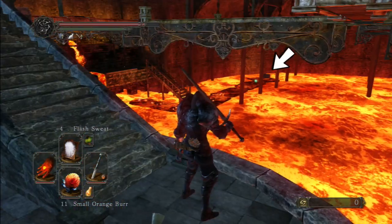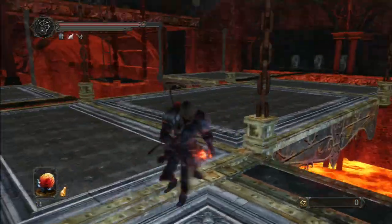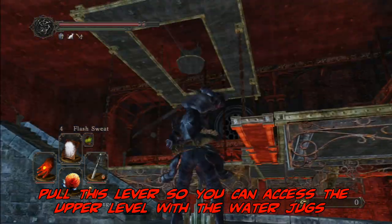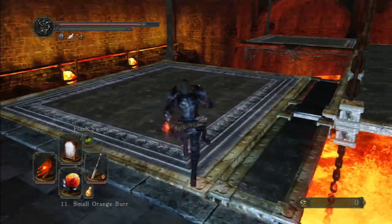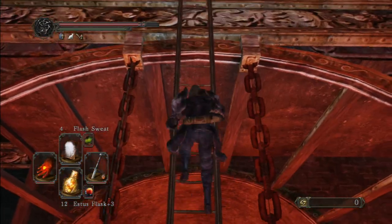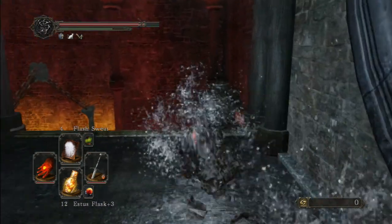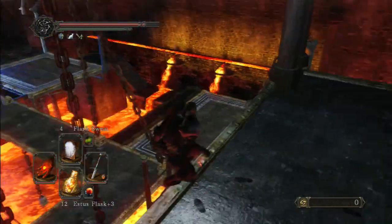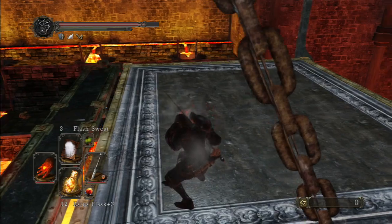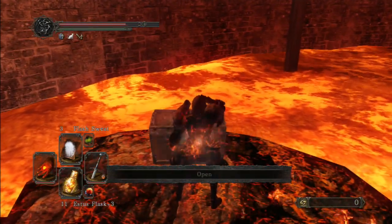Chest number two is down there — there's also an item by the stairs that we can get as well. Before we head up, we need to pull the lever because we need to get up top. Flash sweat, roll through all these jugs of water here to get nice and wet, then head on down. It may not help that I don't have full health since I'm not human, but we're going to give this a shot using just flash sweat and the water.